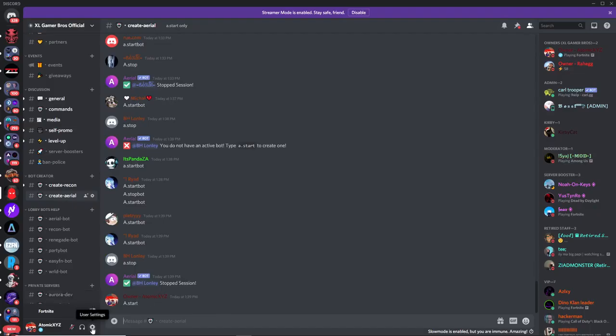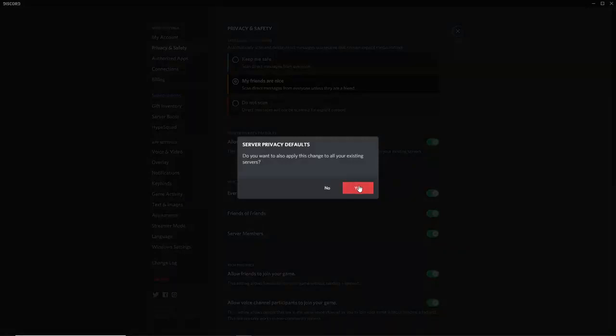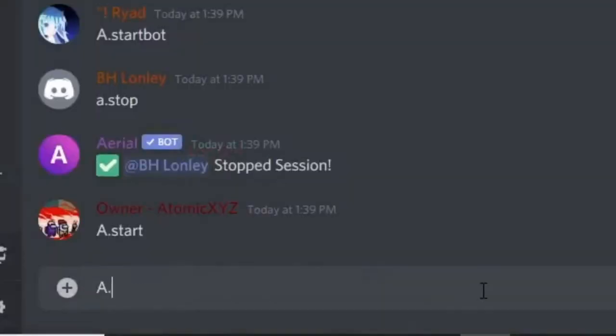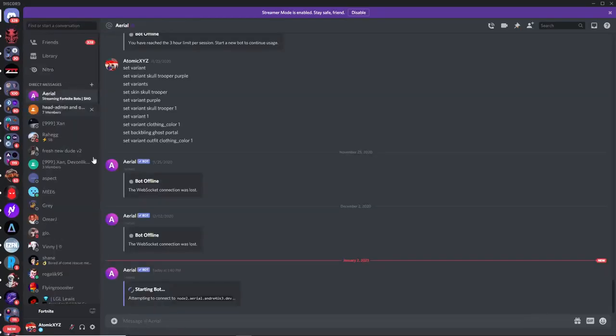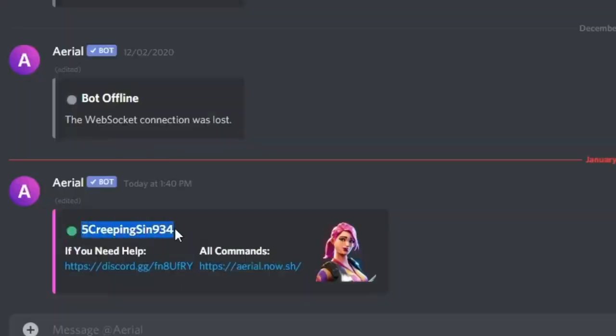Go down to the text area and type in 'a.start', then press enter. You want to make sure that you have your DMs on — if you have them disabled, make sure this is checked and says yes. Then type 'a.start' and it will send you a direct message. Click on that direct message and it will pop up.